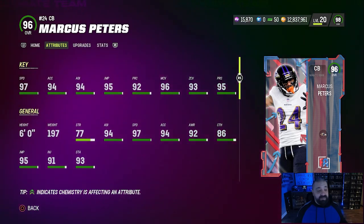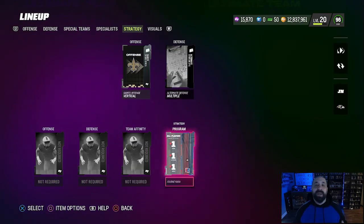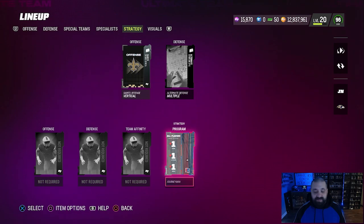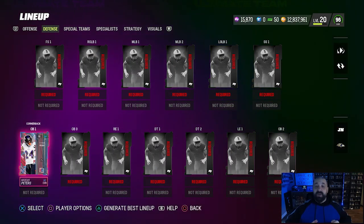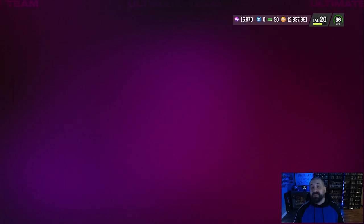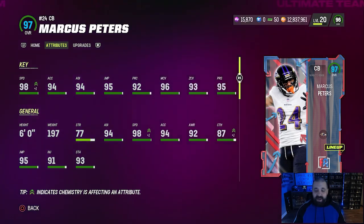Here's what the card looks like stock, without any attribute upgrades from strategy items: six feet even, 97 speed, 95 press, 93 zone, 96 man — a very good free item. I created an empty blank lineup and placed the strategy item from the program slot — giving plus one to catching, speed, and tackle — along with the Marcus Peters card on defense. With just that strategy item and no other boosts, he bumps up to a 97 overall, with 98 speed and catching going up to 87.